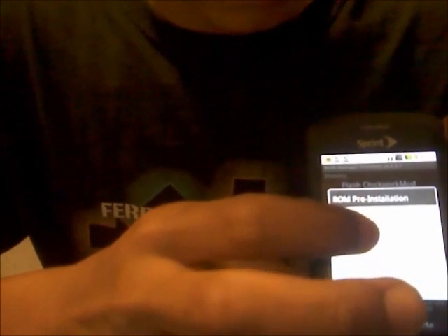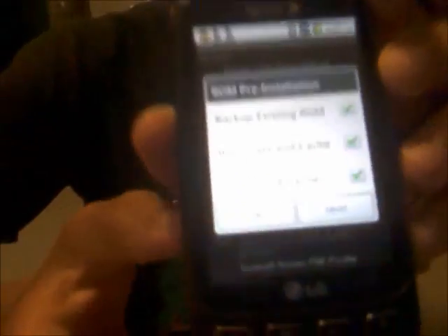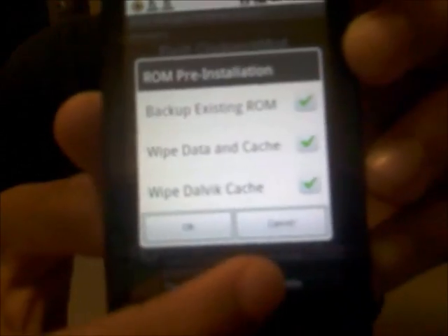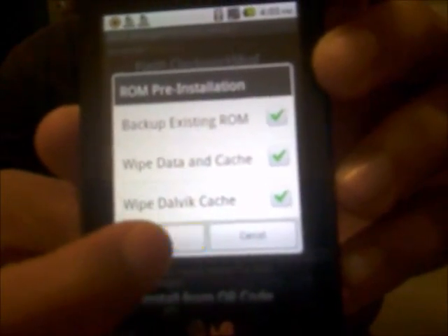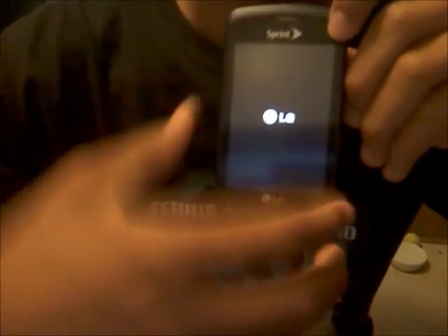You should get this prompt, and you want to wipe Dalvik cache, wipe data and cache, and you want to back up your existing ROM in case something goes wrong. You should have all those options checked, and then you're going to press OK, OK, and OK.